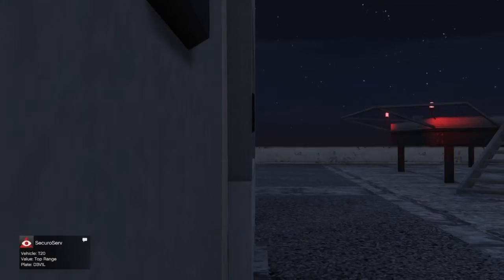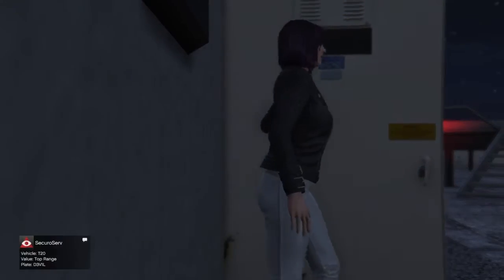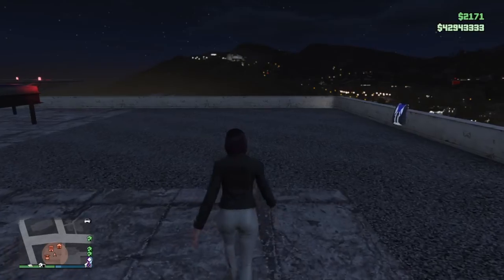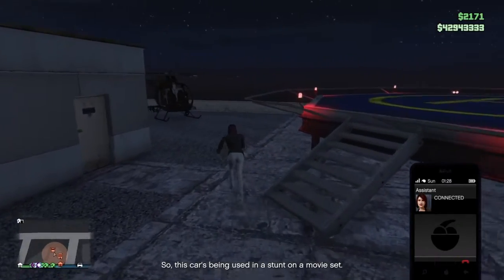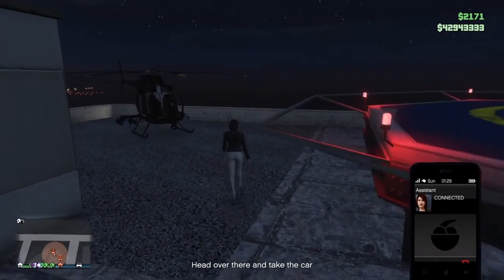When you exit your office, your assistant will call you with details. So this car is being used in a stunt on a movie set. Head over there and take the car.